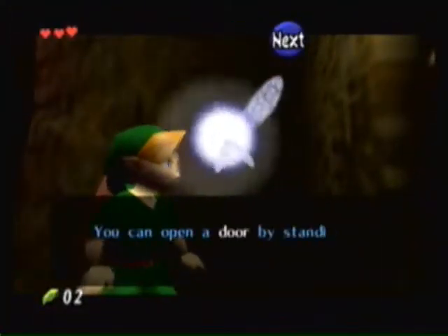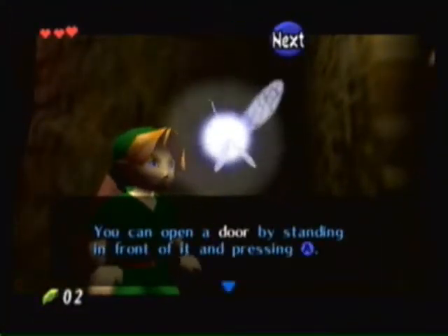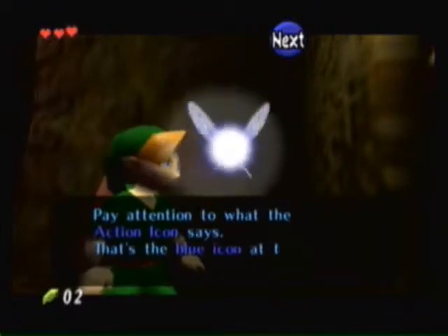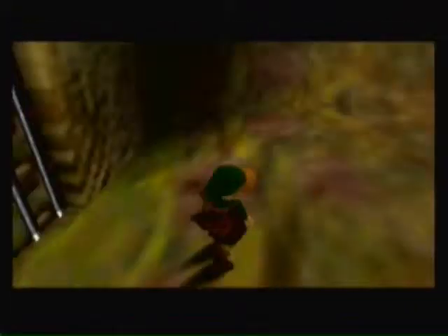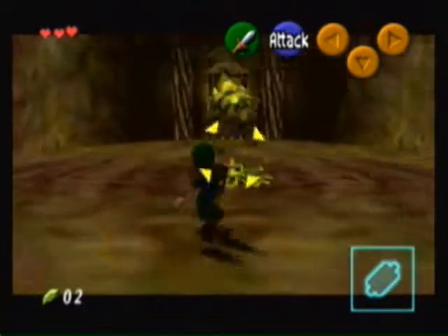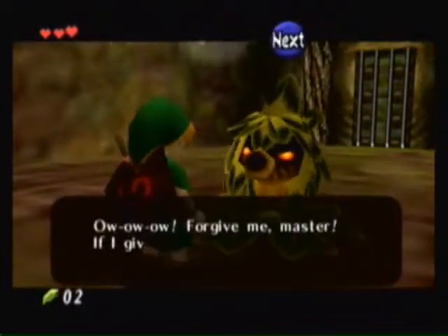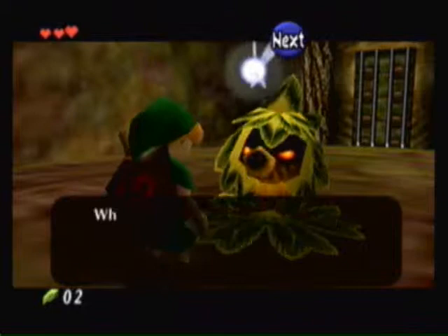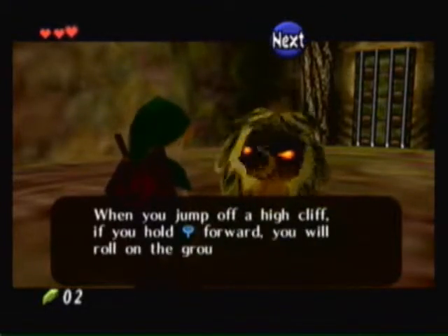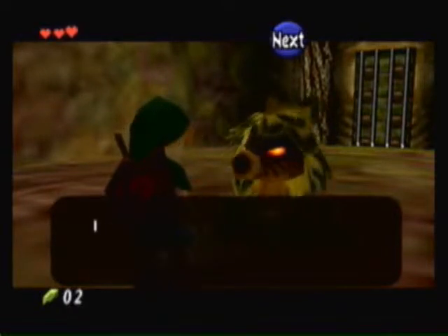Navi is kind of annoying in this dungeon because she will stop you from time to time to tell you actions that you can do with the A button. In a way it's good to let us know, but I just don't like that. Maybe it's because I've played through this game so much — I wish I could skip through all that. But if you're playing for the first time, I think it's a good thing.